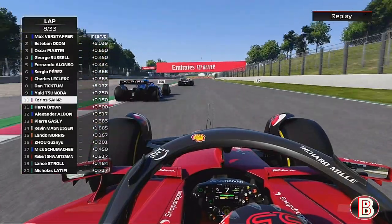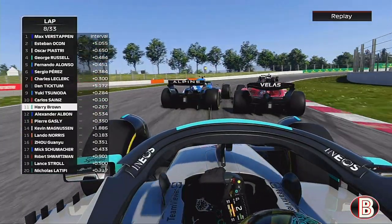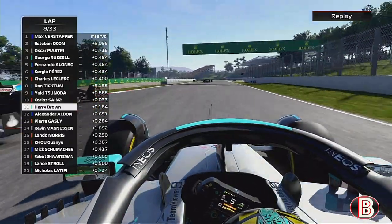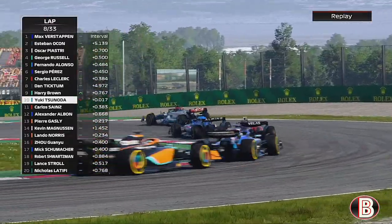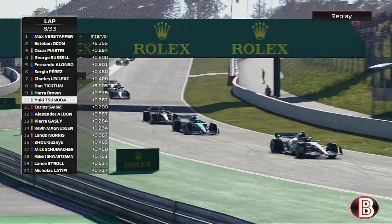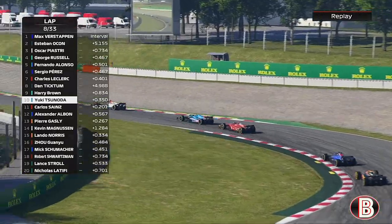Now this is Sainz — going to the inside. We're just sitting here with the popcorn watching as we try and get the inside ourselves. We've sent it to the inside and we're up past Sainz and Tsunoda, losing two cars in two corners. Time to put down the popcorn and get the job done.